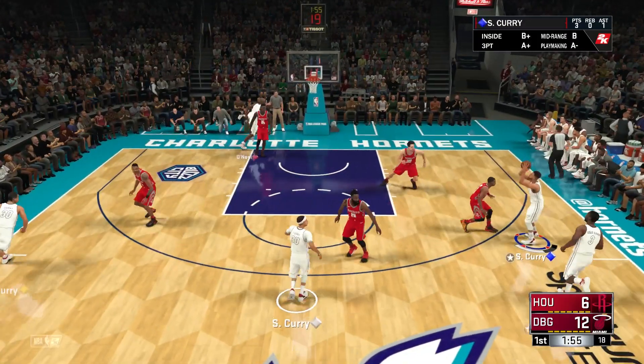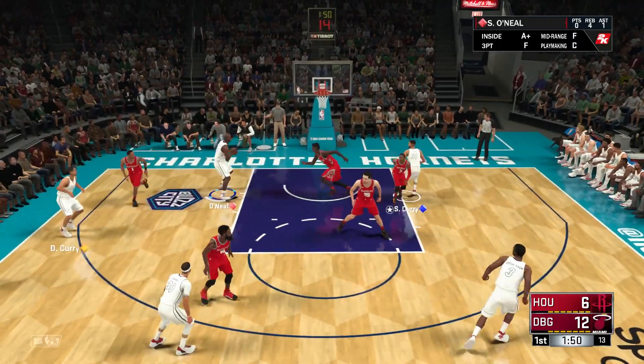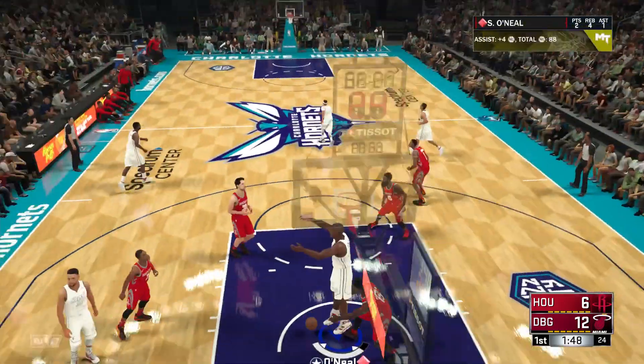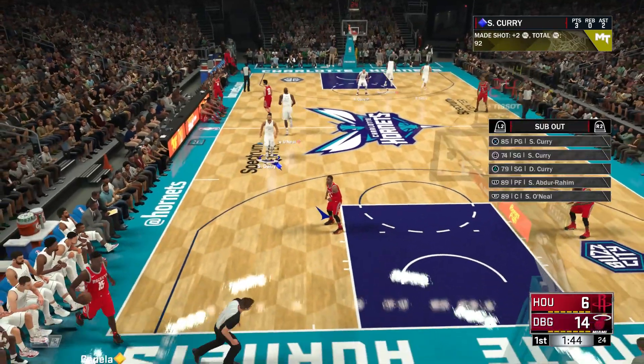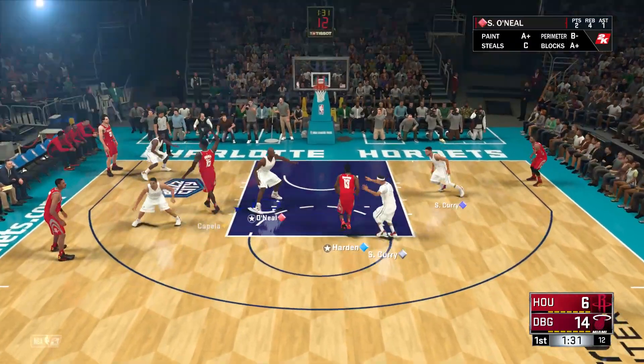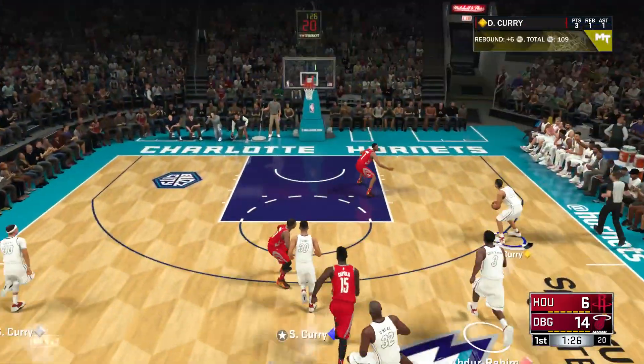If Steph, Dell, or Seth are ever open, there's no reason not to shoot. Shaq has actually got four rebounds in the first quarter — should be okay. Thank God we've got Shaq in there because the Currys are not great defensively. Dell misses but Seth gets the board and kicks it right back out to Dell. Dell misses again.